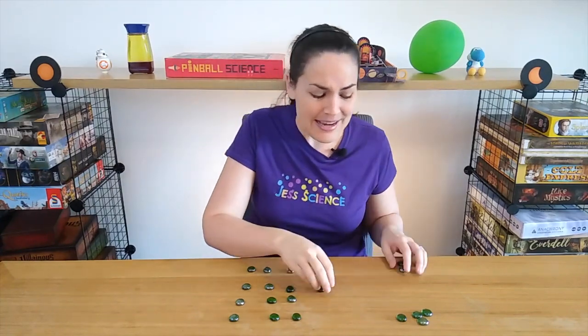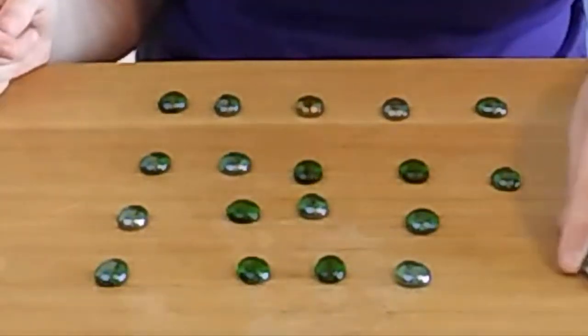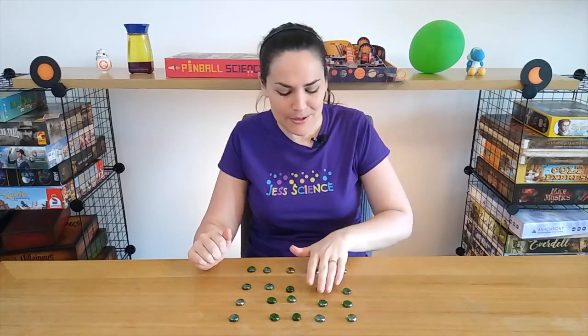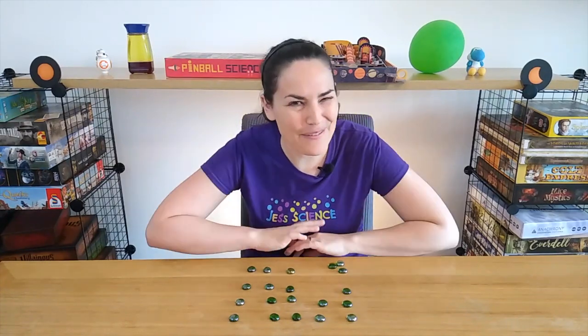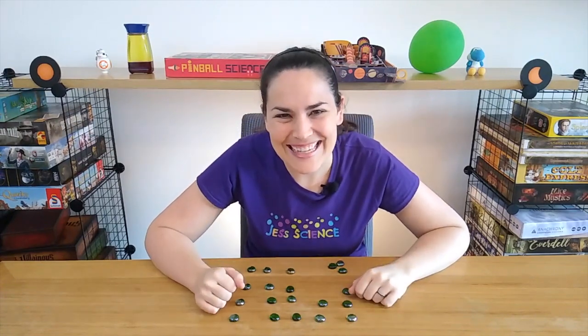So give it a try. You can test it out by using rows of beads like this to make it a bit easier. But when you face your first opponent, make sure to take a little more randomly so they can't figure out what the trick is. I'll leave you to it — that's been Jess Science. Bye!